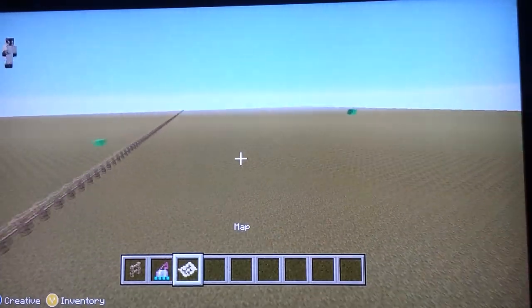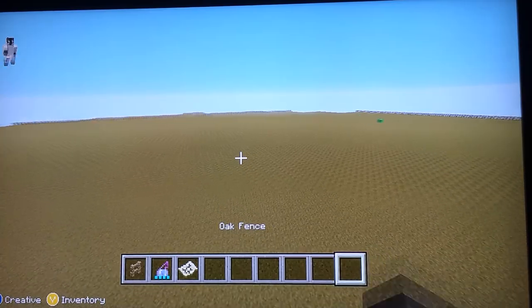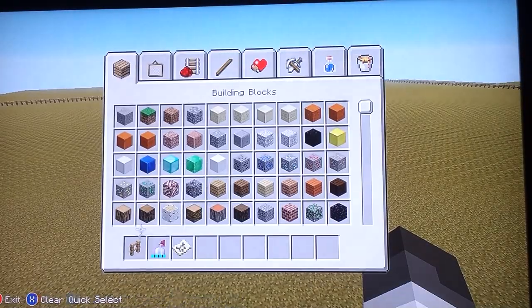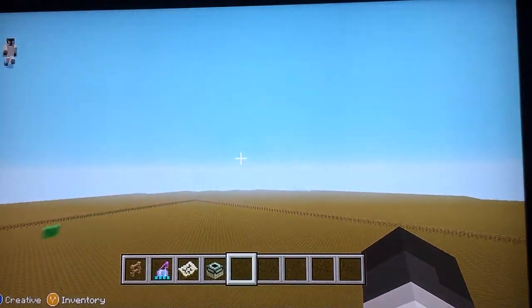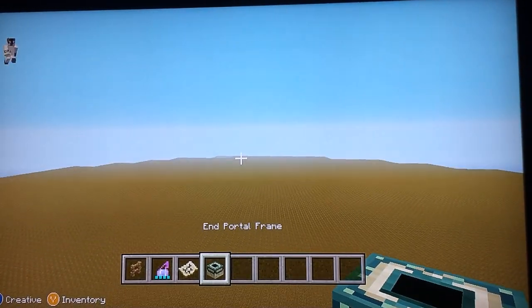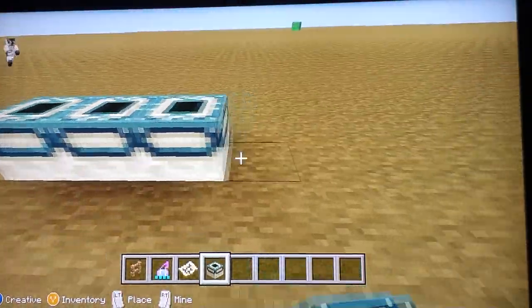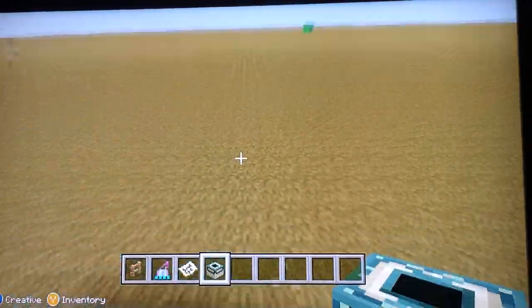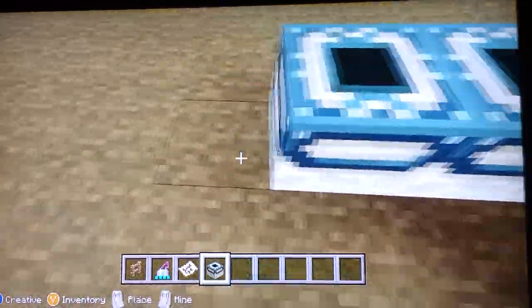So now we can actually get to making the entrance. Let's see where you spawn. I should have put host privileges on, but anyway, if you go to the end and die you can see where you spawn at.